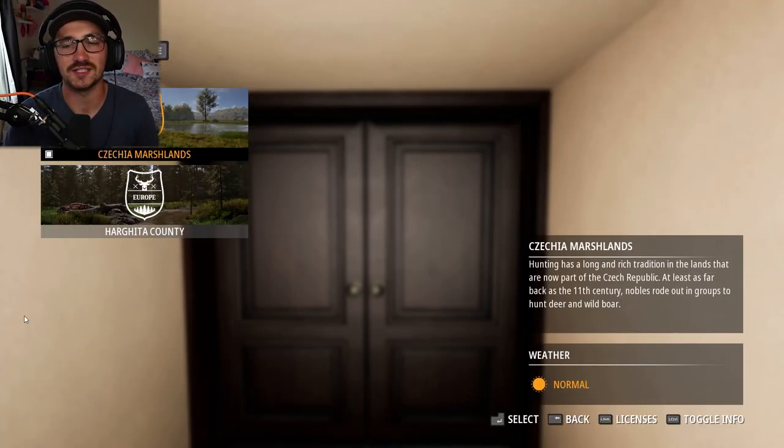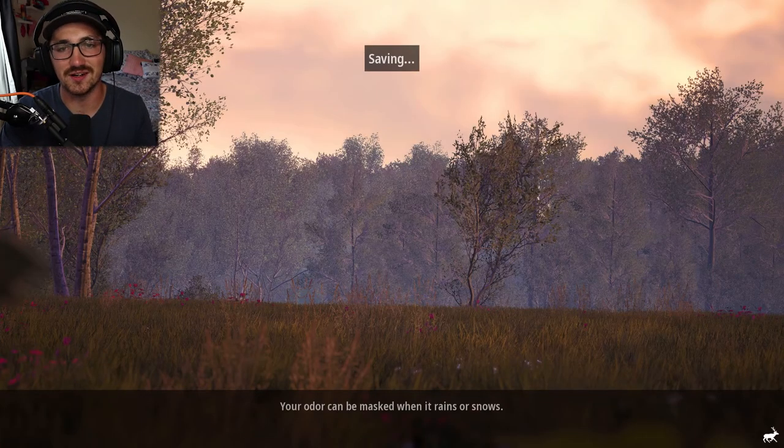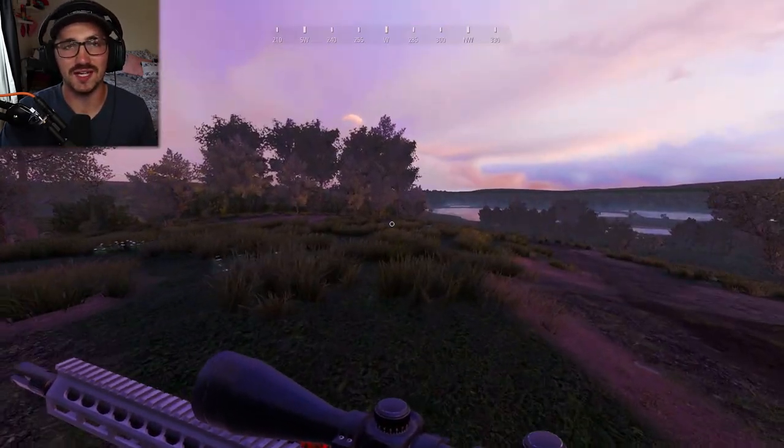Today we're heading off to Europe for something a little bit more different. We're going after the gray wolf today, a little bit more predator hunting, and if we get lucky we might actually find a brown bear out here on the marshlands. From here on out we're probably going to be sitting here starting our videos either in the map itself or staring at this door, just because I don't want to give away any of the other videos with mounts throughout our lodge.